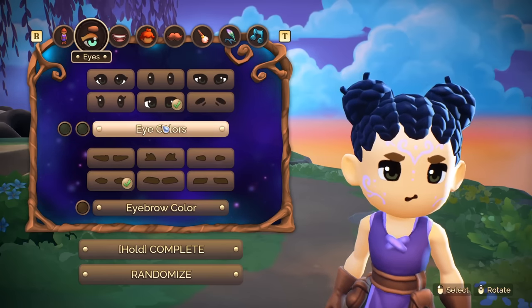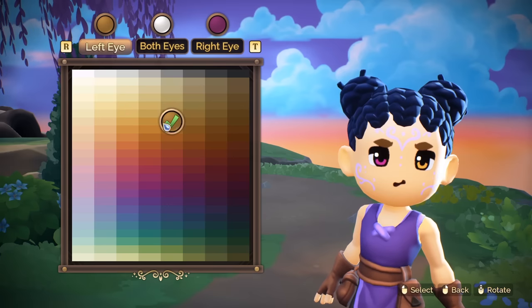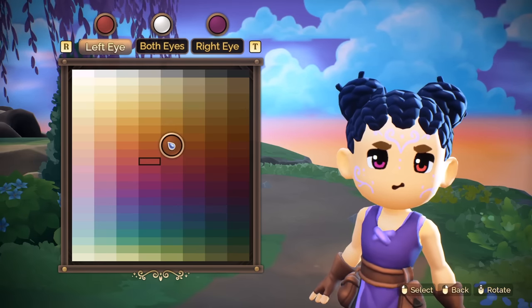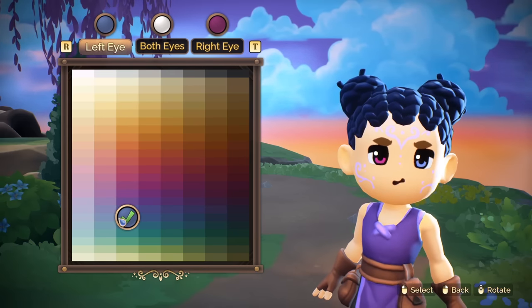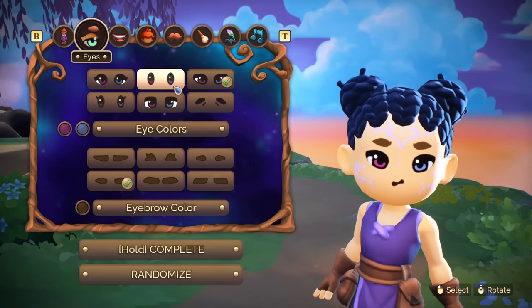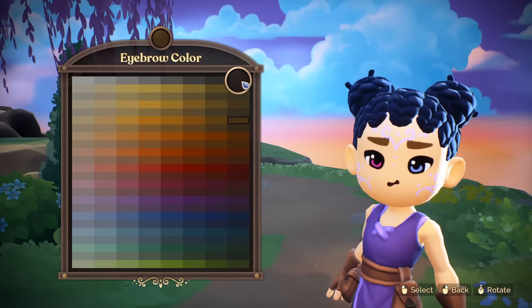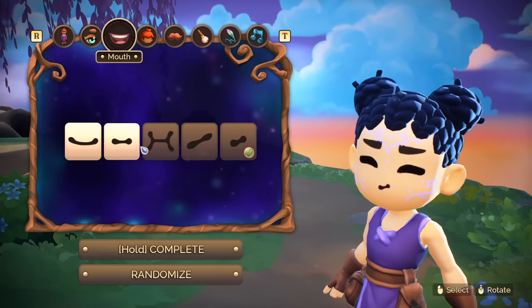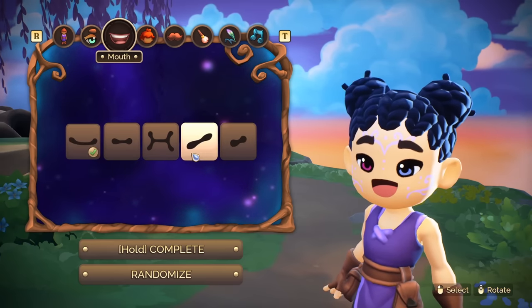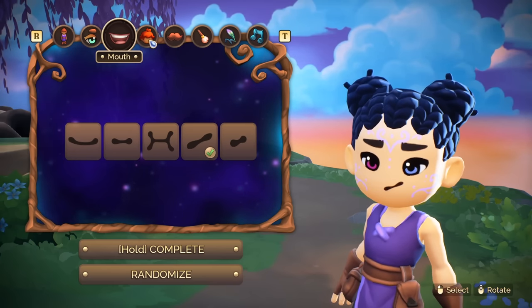Oh my gosh, please stop laughing creepily at me! Eye color — pick any color. Let's have some pink eyes. You can do one different — the old heterochromia. Let's have a pink and a blue — these are the logo colors and channel colors. Some nice black brows. Let's have a little sideways smile. I get told I do a little sideways smile often. Crooked as.